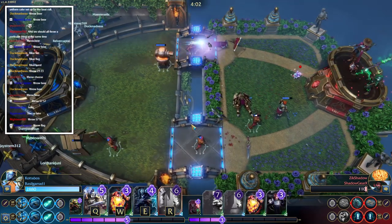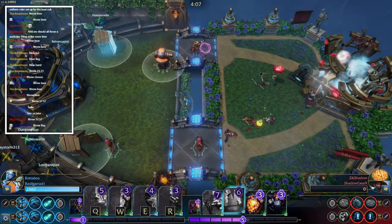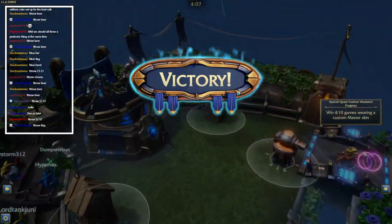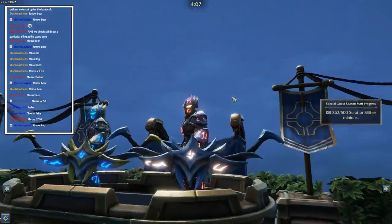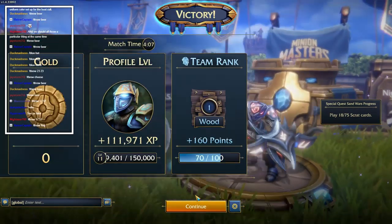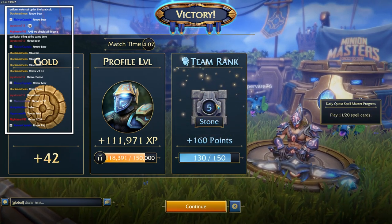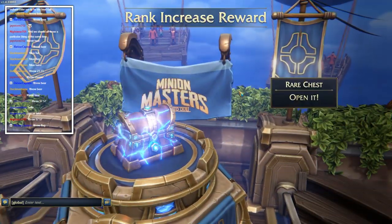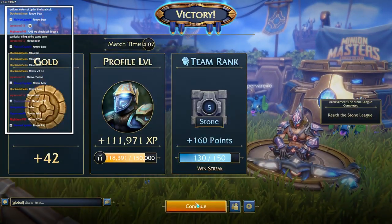I like the crossbow guild a lot more than that cleaver dude I was using. Another one on the other side even though we've won. Hey, there we go - awesome! It's actually going quite nicely. Summoning a tough minion to protect your low health ranged minions - great combo indeed, it is. We've reached stone league - beautiful! Let's open up this rare chest and we got shards too.